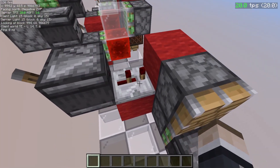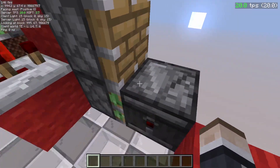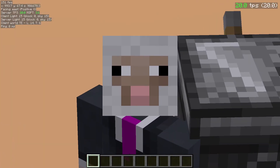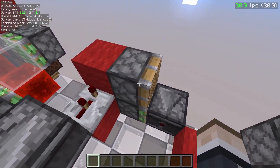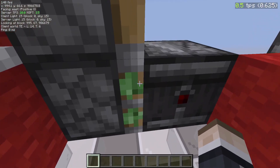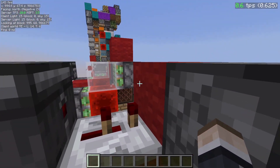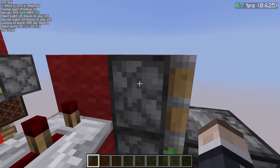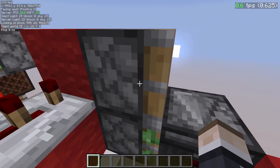This two-tick pulse will extend this piston, and this observer will always update when the piston starts being powered. Disclaimer: this is my own explanation — I'm not sure if it's the official one, but this is the way I see it. From my perspective, this observer checks if it's going to be moved by a piston — it checks if the piston is powered or not. This piston acts as a delayer. One key thing to remember: every piston movement adds one microtick.